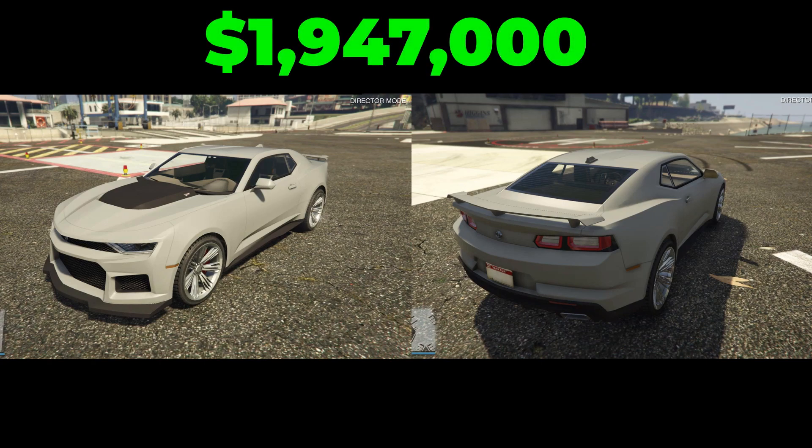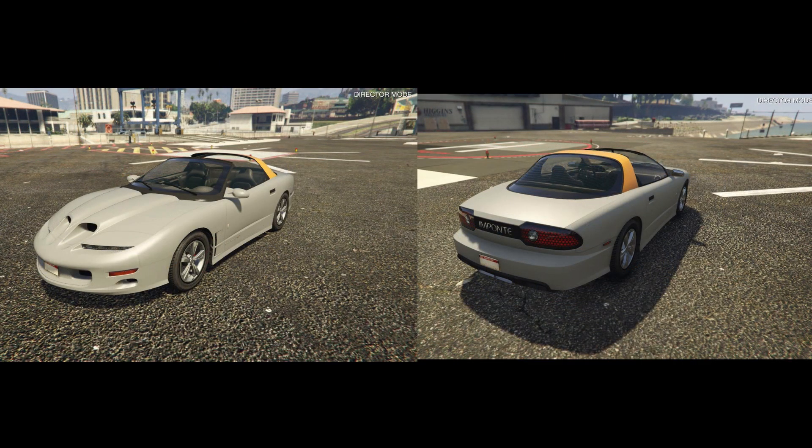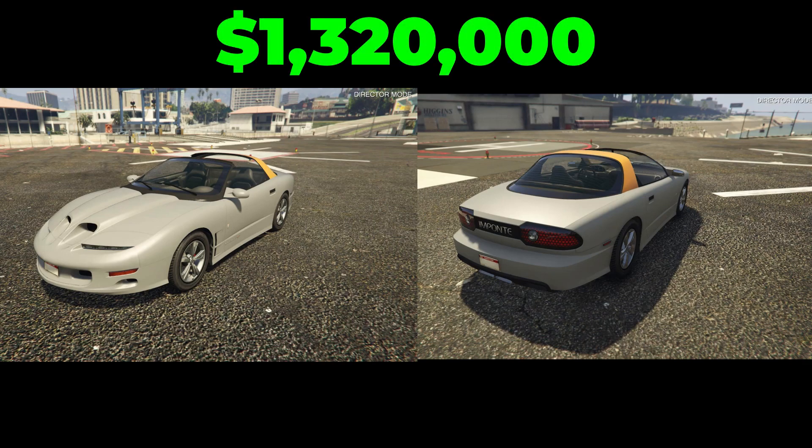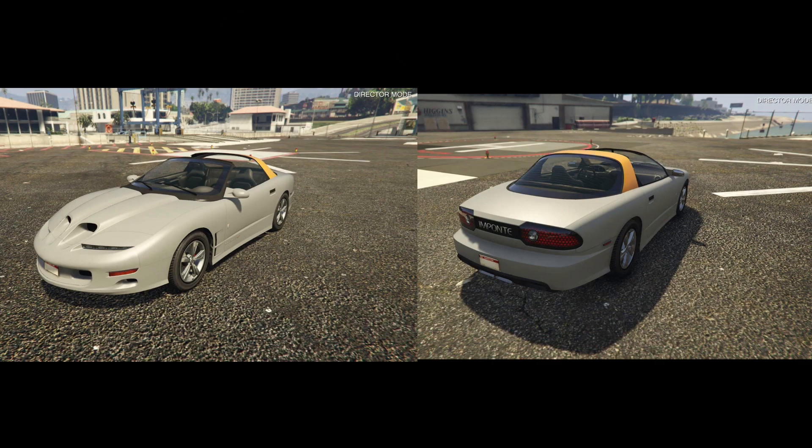The Vajero ZX will cost $1,947,000, which isn't a bad price tag for how great this vehicle looks. Next on the Southern San Andreas website, we have the Imprompt Runa ZZR, based on the Pontiac Trans AM Gen IV in real life. It will cost $1,320,000, and this is pretty much a modernised and non-weaponised Runa 2000. Overall, it looks like a great vehicle and it is one of the cheapest in this DLC.